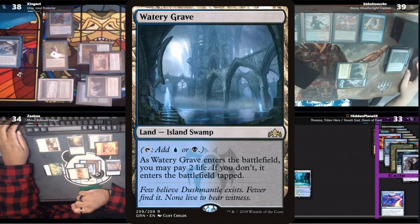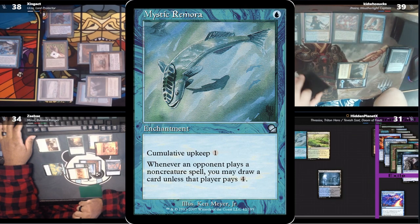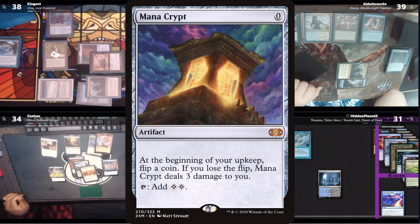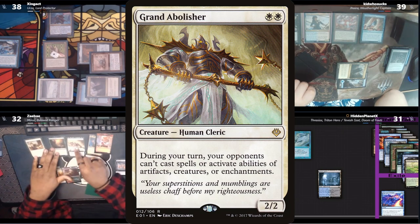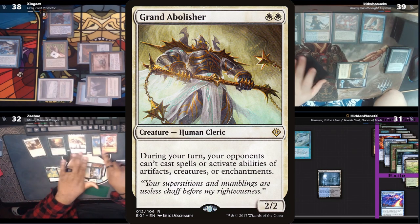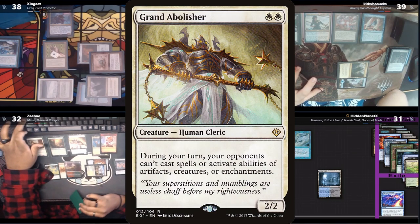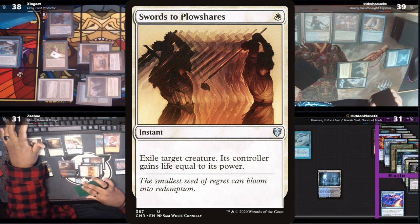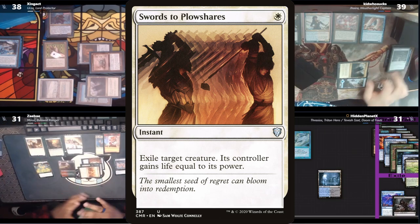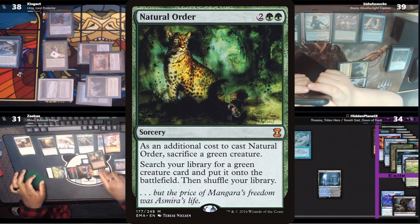Hidden is safe from his Crypt and shocks in a Watery Grave. He recasts his fish and decides to pass, discarding a card due to hand size. Zay untaps, is safe from his Crypt, shocks in a Stomping Ground, and tries to cast a Grand Abolisher. Both Zing and Kid have no responses, as Hidden flashes in an Oppo Agent hoping to stop Zay. The Agent and the Abolisher resolve, with Zay following up with Swords on the Oppo Agent, exiling it and gaining Hidden 3 life. Zay then casts an Arbor Elf and taps his Cradle for 6 green to cast Natural Order.